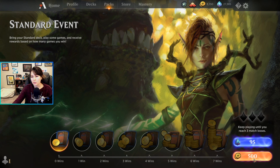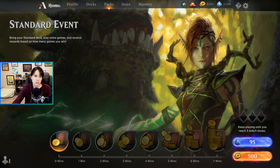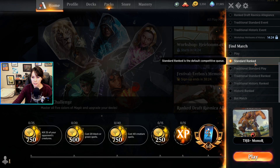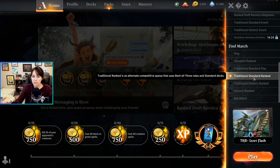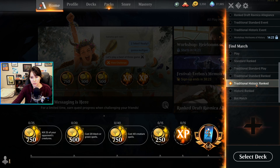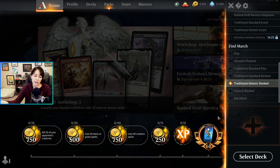Another way to get daily and weekly wins is to play ranked constructed. You have Standard Ranked, which is best-of-one, and Traditional Standard Ranked, which is best-of-three. The same is true for Historic — Historic Ranked is best-of-one, Traditional Historic Ranked is best-of-three. Historic is not always available, but it follows the same naming convention. You can also get your daily rewards by playing with friends — just challenge them and you can complete your quests and wins that way too.